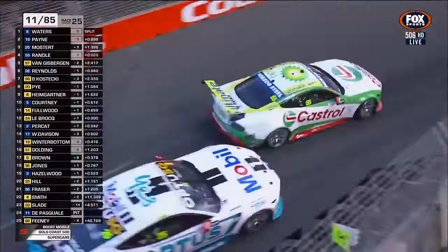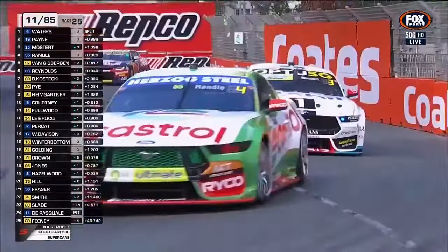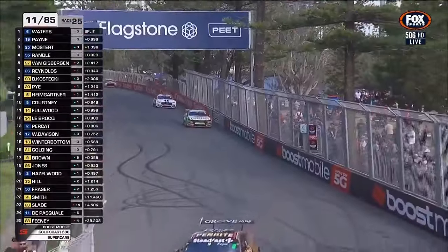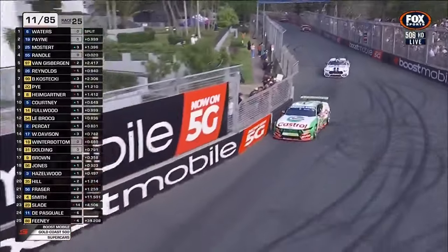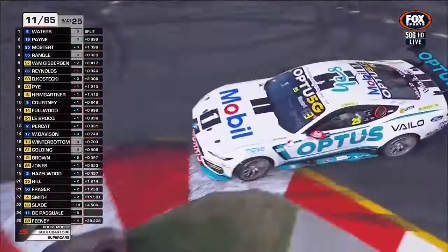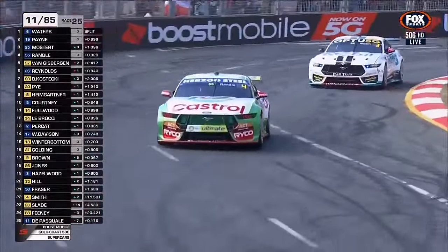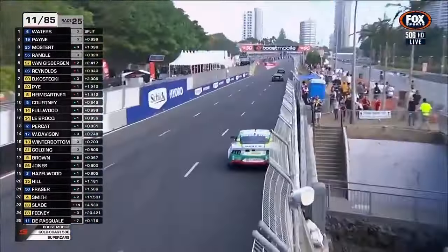Battle going on here between Randall and Mostert — Mostert actually makes contact in that process. As soon as you step offline here the grip diminishes enormously, and that was sufficient to poke him into the fence. Did he carry any ongoing damage from that? That's the question he's asking, and so will the team.